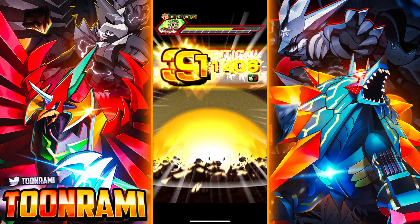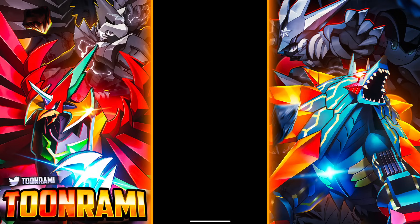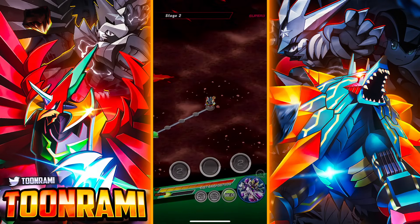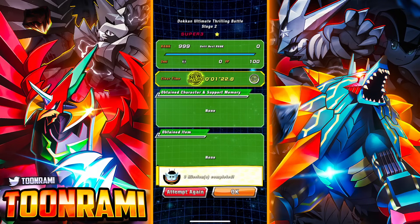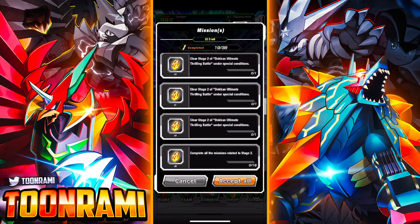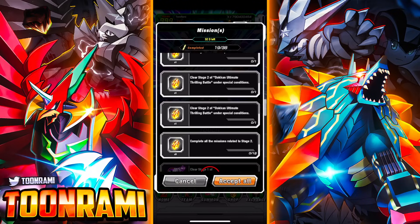Even Cooler with type disadvantage did a number on him. That was easy — Friend Frieza did all of the work. All I did was set up the category to have the Friend Frieza have the 200% lead. One minute and 20 seconds — that was with me yapping too. That clears that. We don't have too many more missions left. Clearing it 10 times is not even something I'm going to concern myself with.